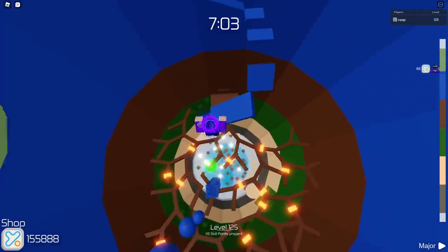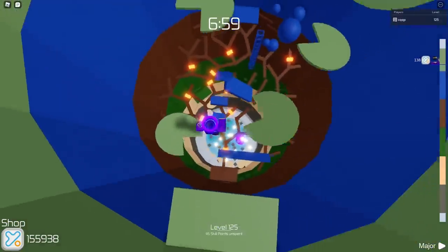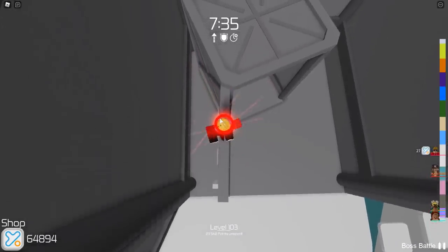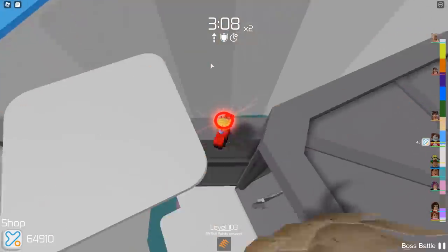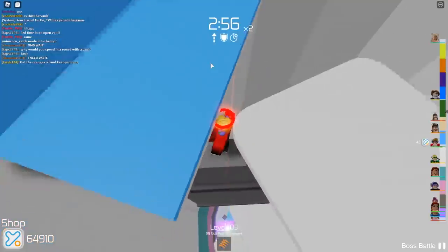I have saved the best for last. In Tower of Hell, there is a secret section called the Vault. What you might not know is that the vault door has ice on top of it — making this the only section in the main game to have ice, including the modern sections we've previously talked about. As a bonus, this section is exactly the same size as the halo section.